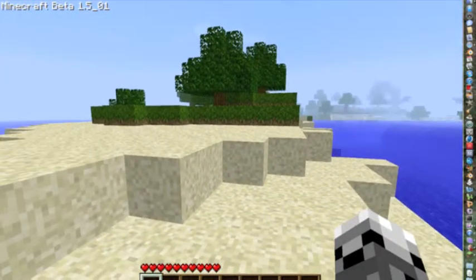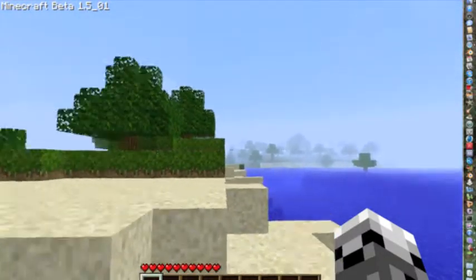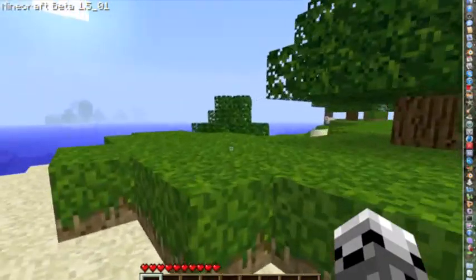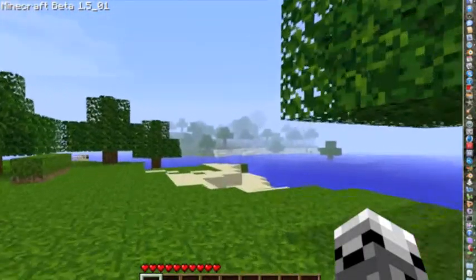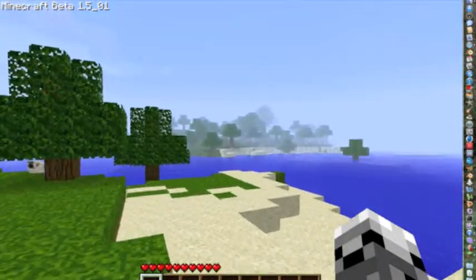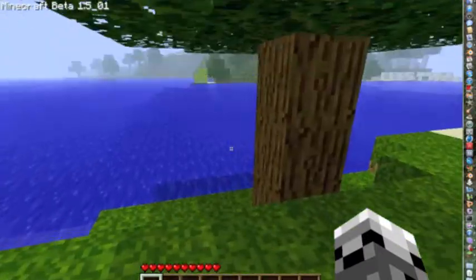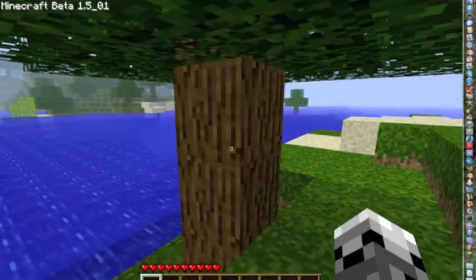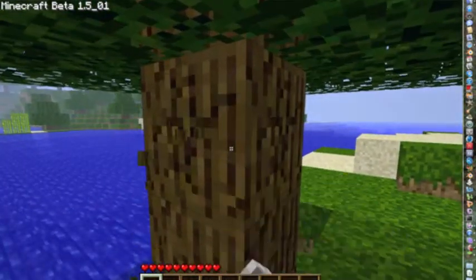What we're gonna do is go to a tree — there's a crap load of trees over there. I'll just get this tree right here because it's close. What you do is walk up to the tree and left-click, and you'll start clawing at it.